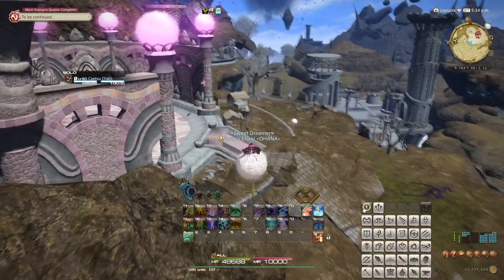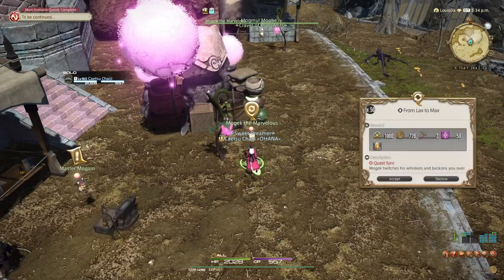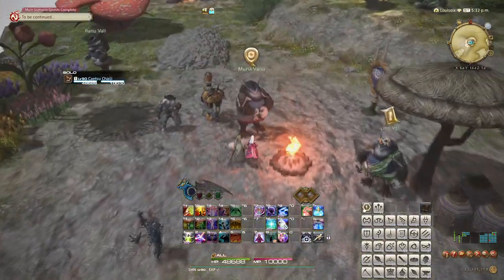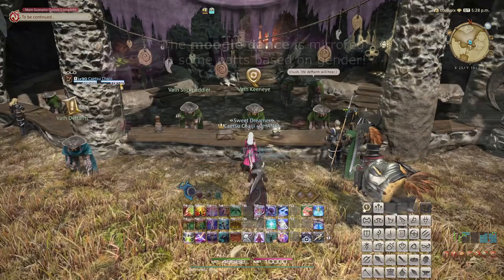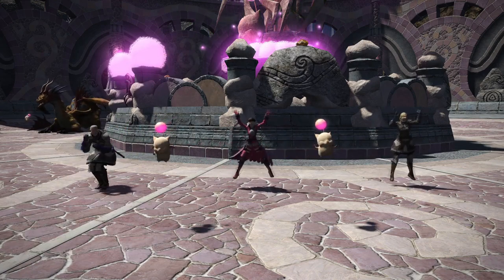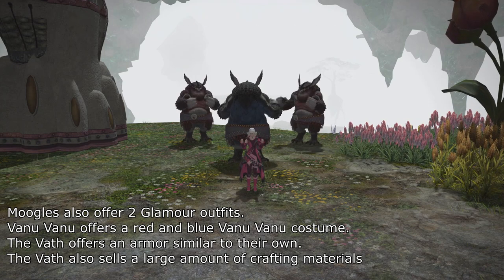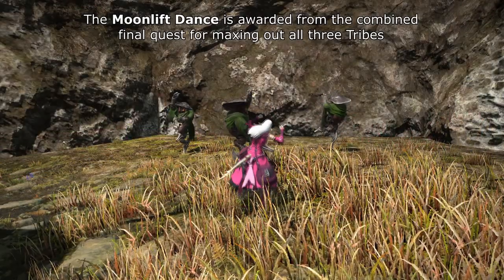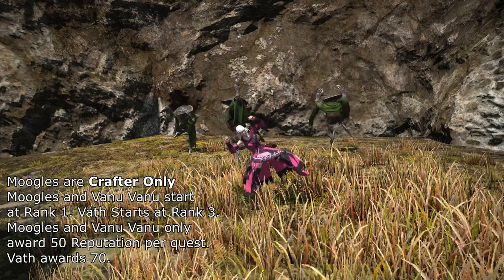Moving on to the Heavensward tribes. These tribes work mostly similar to the Stormblood tribes, but the main difference is that the Moogles and Vanu Vanu only gain 50 reputation per quest, and the Vath gain 70, causing a significant difference in pace of progression. Both the Vanu Vanu and Moogle tribes offer a dance and a glamour item — a pair of visors and shoes respectively. The Vath don't offer anything particularly remarkable, aside from the usual mount and minions. Completing all three offers a final quest that grants an additional dance. Take note that the Moogle tribe only offers crafter quests, and also that the Moogle and Vanu Vanu tribes start at rank 1 rather than rank 3, making the journey even longer.